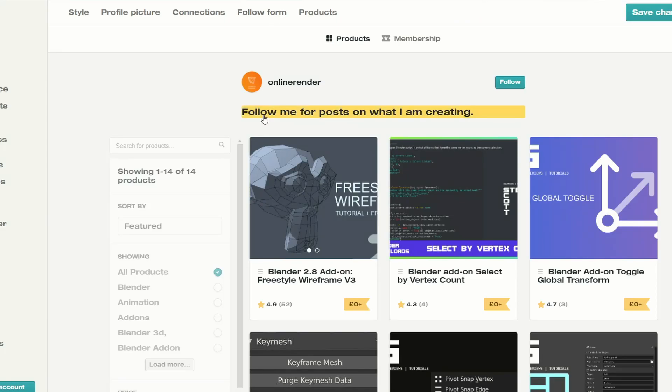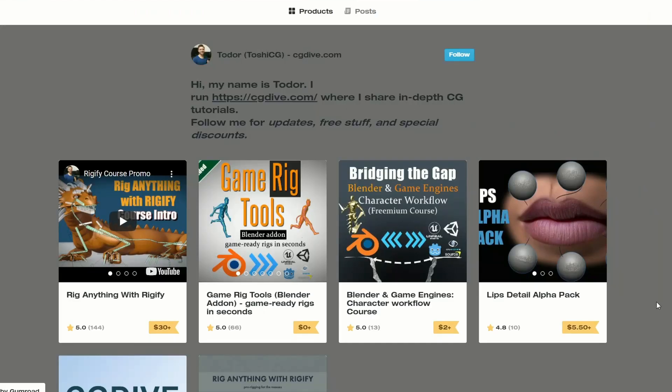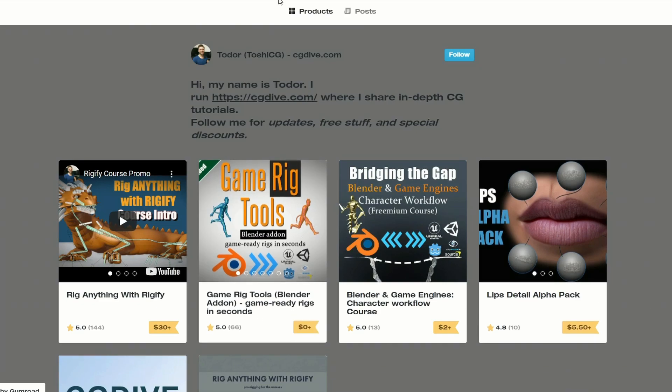Just a little bit of self-gratification here — I did release the Blender Add-On Select by Vertex script. It was written by Michael Wolfe, who came over from a different software, but it basically lets you select by vertex count or similar vertex count. Moving over to Tudor, Toshi CG — you have the GameRig Tools Blender add-on: game-ready rigs in seconds, and it's free.